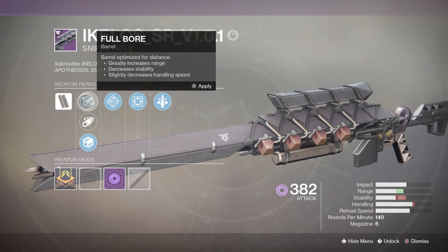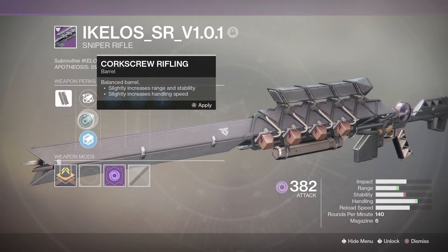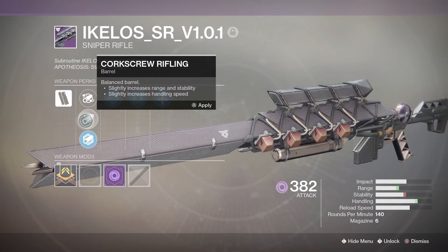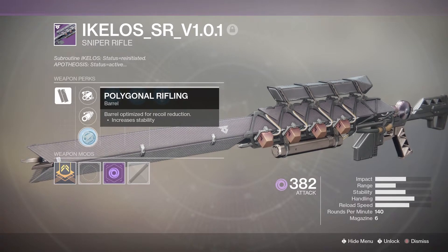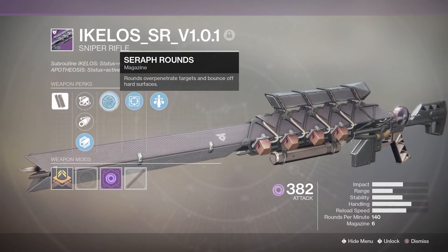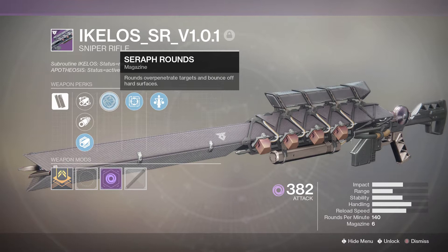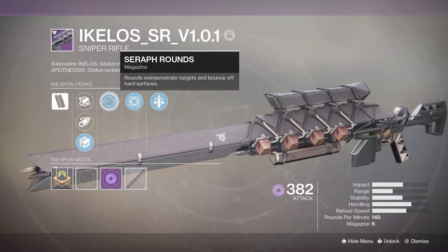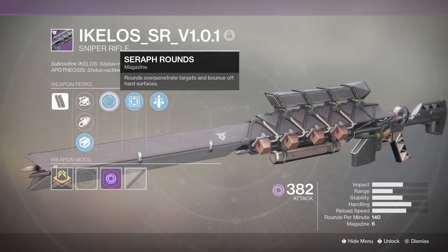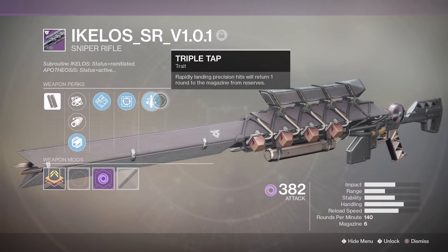We've got some good ballistics options — Full Bore, Corkscrew Rifling for a good balance, and I use Polygonal Rifling because I want more stability. This thing is basically a spam machine, so you want to be able to spam it as much as possible to get those crits and maximize DPS. This weapon has Seraph Rounds and Triple Tap, which are both very good perks for PvE.